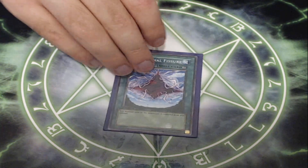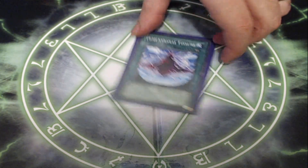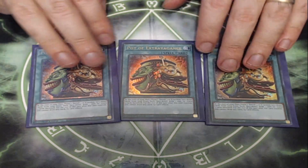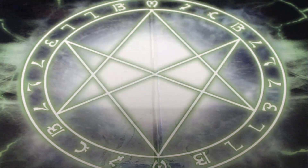Next up, one copy of Dimensional Fissure. We don't care if our stuff gets banished, but a lot of opponents will because any monster sent to the graveyard is banished instead. Just a nice continuous spell card — old Dino Rabbit used it and it's still useful today. I'm also playing three copies of Pot of Extravagance. I know we're risking banishing our Evolzors, but that's okay — we'll just max out on three copies of each because we want that card advantage. Pot of Extravagance banishes three to six extra deck cards randomly face down, and you draw a card for every three that you banished. This deck doesn't generate a ton of advantage like modern decks, so that extra card really does help.